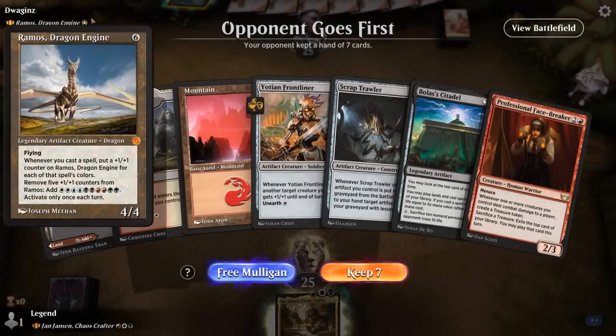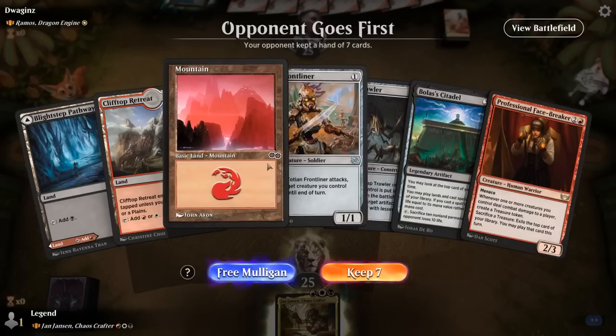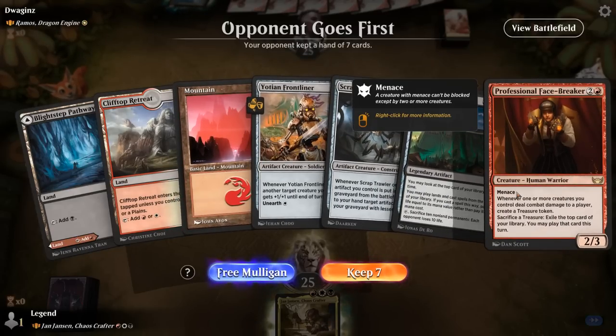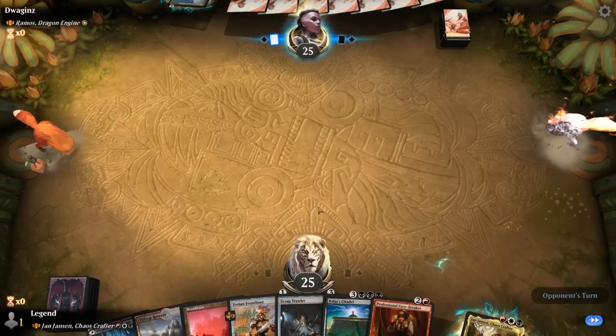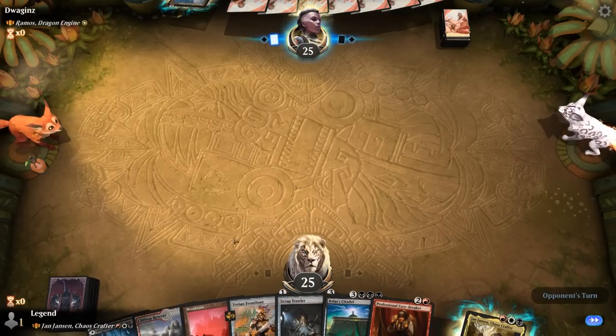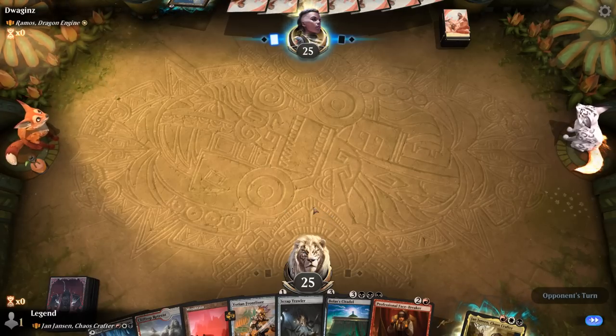We're on the draw facing the Dragon Engine — five color. We can try to ramp into Citadel thanks to treasures from Facebreaker, and Frontliner represents two treasures. Our mana is good, so we give this a try. Turn one Frontliner — we don't have a turn two play lined up, so hopefully we can pick one up.